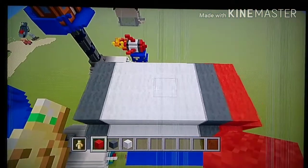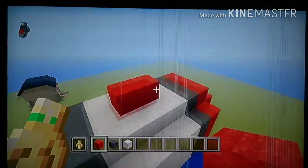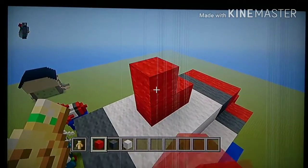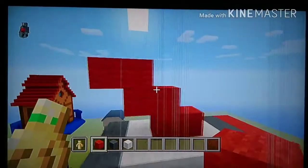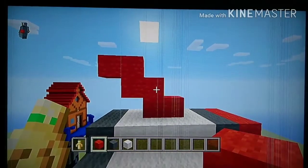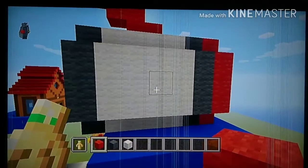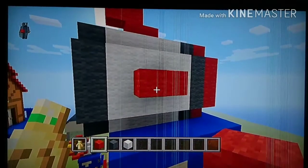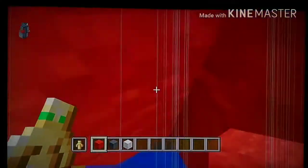Now let's do the rocket fin things. Start on top where you have these two metal blocks — place two red on top. On the back block place one on top, one to the left, one on top, one to the left. It should look like this. On the left side, for the two blocks: one going outwards, one back, one outwards, one back. This is how it should look — exact same thing on the other side.